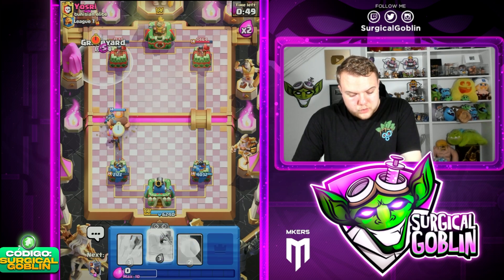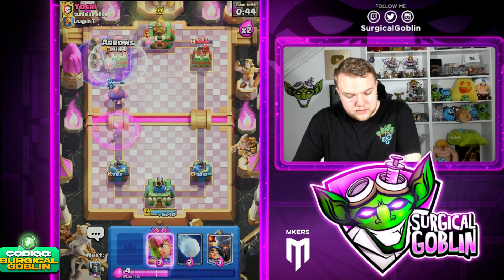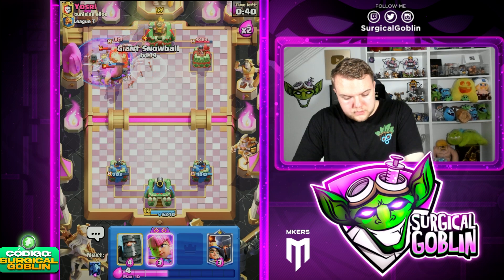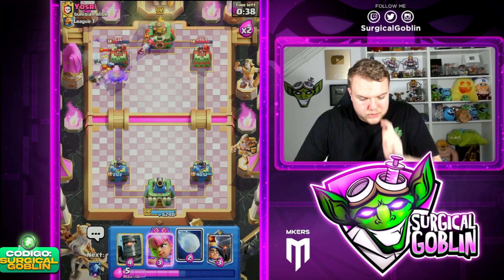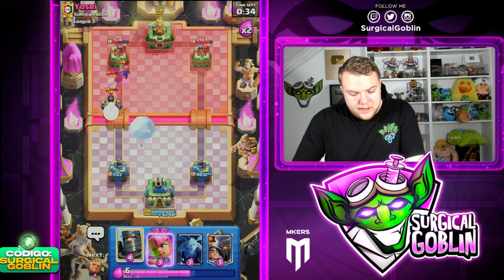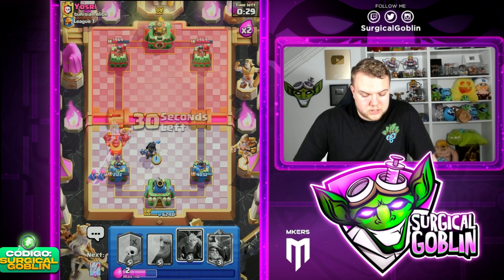Let's go Giant and Graveyard — let's see what he has to defend this. He goes with Firecracker. Let's try to not activate the King Tower — I'll wait a little bit, I don't need to kill it instantly. I'm gonna kill it as soon as it walks closer. Then I'm going to go Archers off to the side and Dark Prince in the middle, just to make sure that the Mega Knight jumps towards the middle so all towers will shoot it.